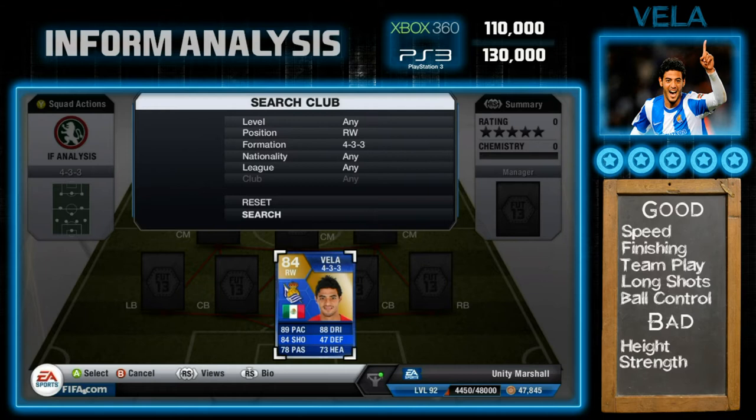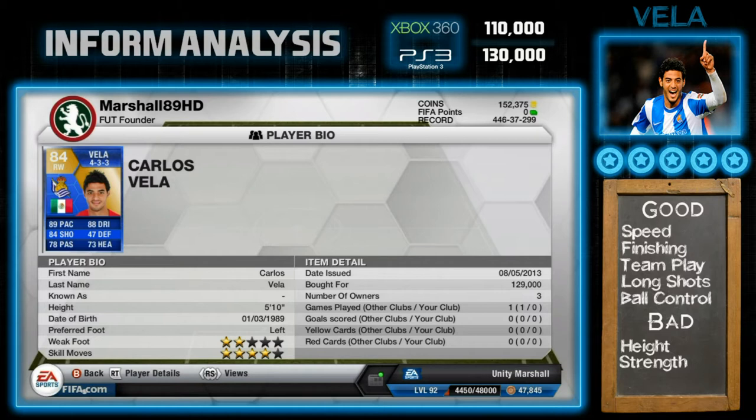I give him a 5 out of 5 star rating because he is that good. He's priced at the minute still hovering around 110k on Xbox and 130k on PS3. He's only got a two-star weak foot which is a drawback, but he does have four-star skill moves so it doesn't really matter — he's playing out on the right cutting in anyway.